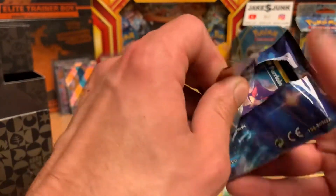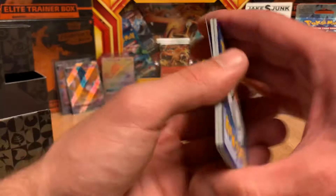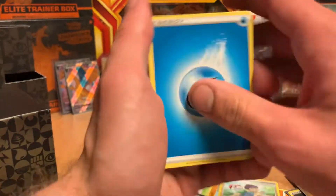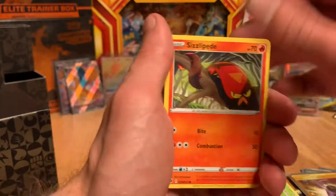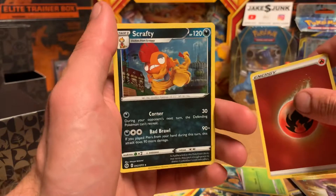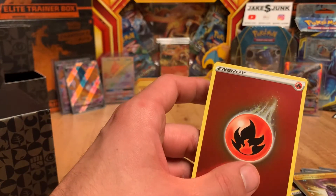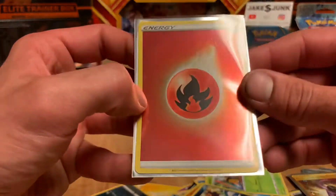Last pack, guys — can we get five hits? That would be insane. We got a Water Energy. Another Reverse Energy — that's super nice — and another Holographic Scrafty. So not only did we get four hits in this, we also got two of those super nice Holographic Energies.